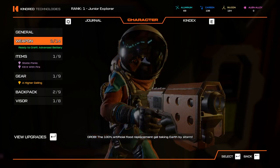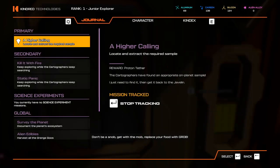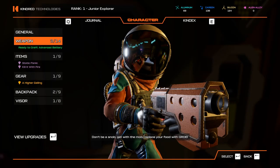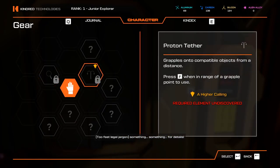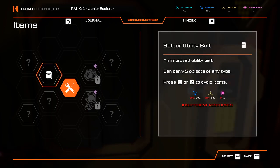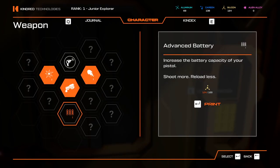We can craft advanced... Actually, okay, we can, but do I want to? We can't do that. I need, I think, another alien something. So let's go for the advanced battery.